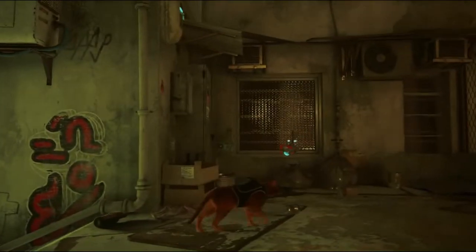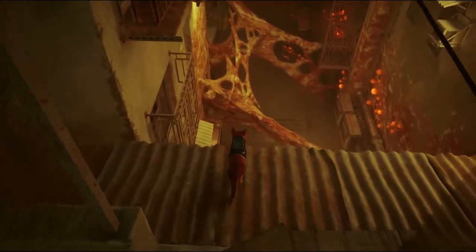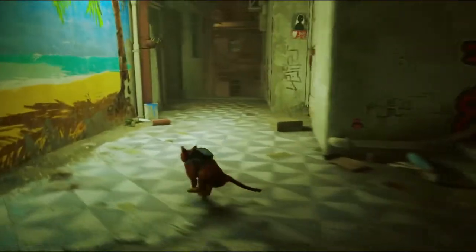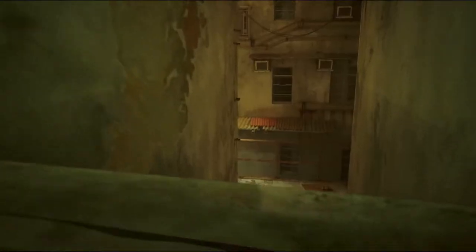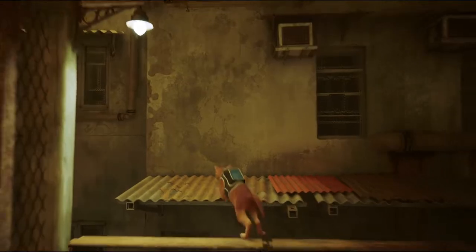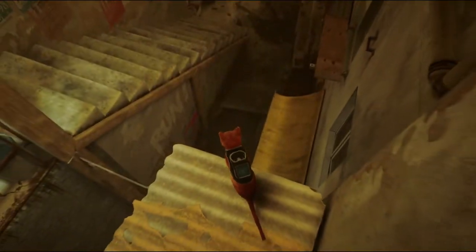All right, we got some graffiti. Anything down here? Just those spores and growths — let's avoid that area. What's going on down these stairs? Something pretty normal, I'm sure. Let's jump around a little bit. Got the awning. There's a pipe that we can't mess with, which is great. I don't trust pipes.